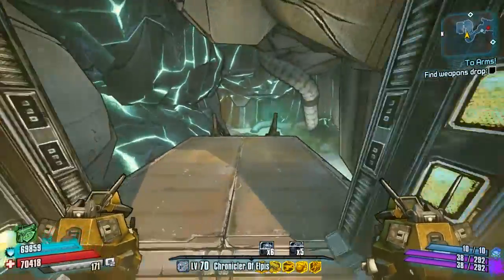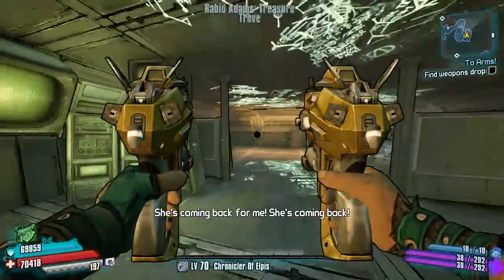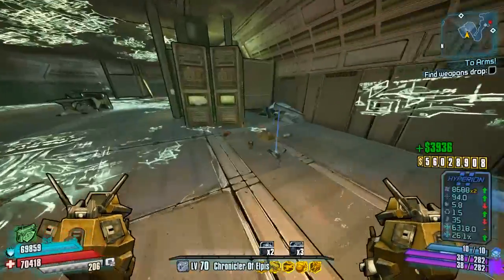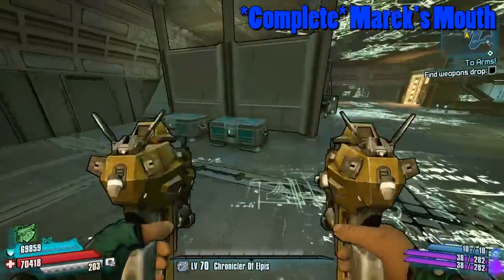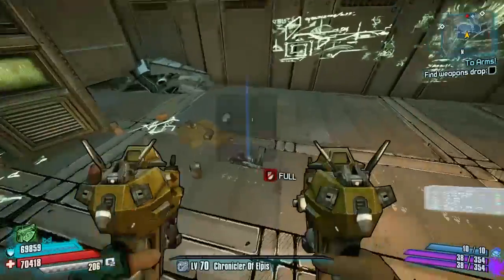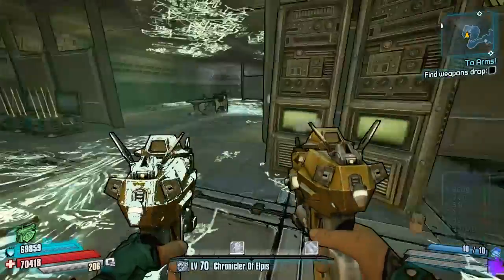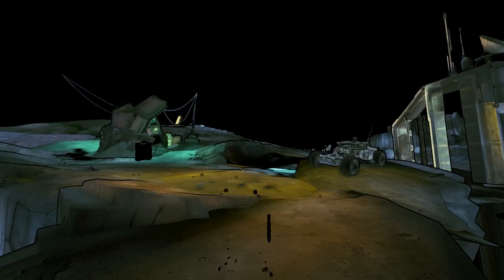If you don't drop it this time, sunshine, I'll be pretty annoyed. There we go - that is the Marick's Mouth, I'm pretty damn sure. First one of today's episode to cross off the list: the Marick's Mouth. I'm gonna have to pick this up as well. Marick's Mouth picked up - nice little SMG, beautiful. That is the Marick's Mouth crossed off our list of uniques in the hunt.